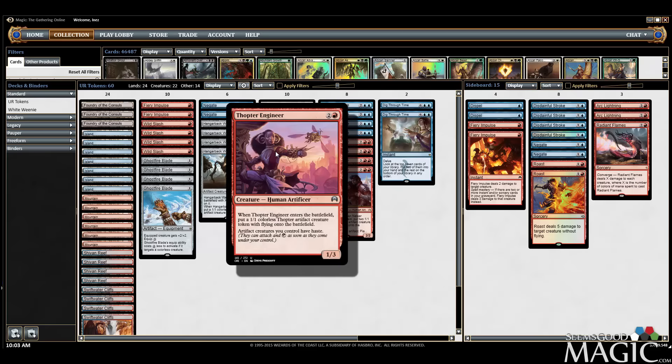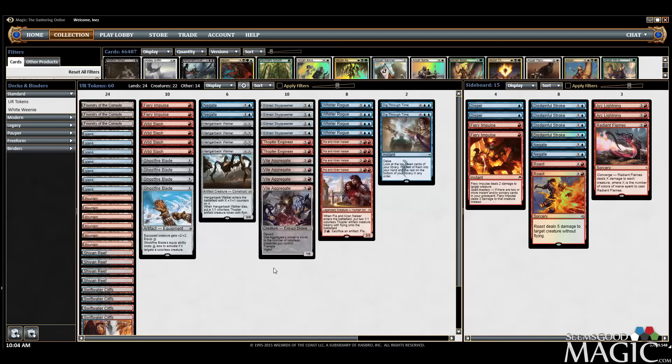I'd rather just get blockers with reasonable toughness — three or more — plus a flyer, something like that. I think this build might be an optimal one. If this works well and I don't have to do too much tweaking with the main deck or sideboard, ideally we can do an eight-man or a daily at some point. I still want a little more experience with the deck and to get more comfortable with the sideboarding.